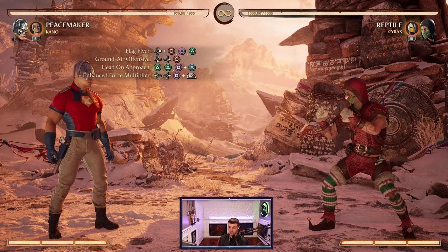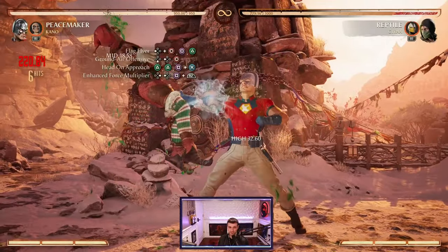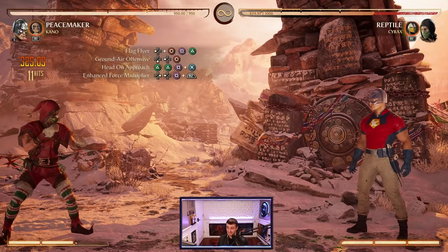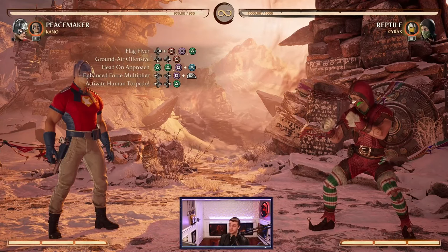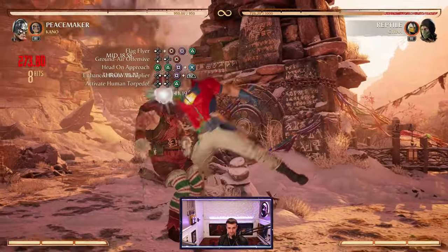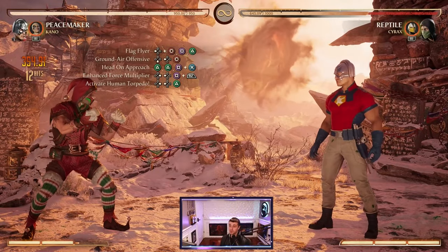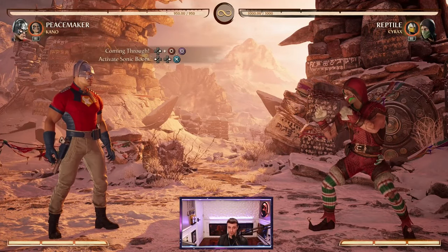As we already know, we can special cancel this string into the enhanced force multiplier. So our combo should look like this: 2-2-1 plus 3 right into the enhanced force multiplier, which leaves them in hit stun, so we can finish with the human torpedo. When complete, a basic combo for Peacemaker looks just like this — 12 hits, 35 percent.